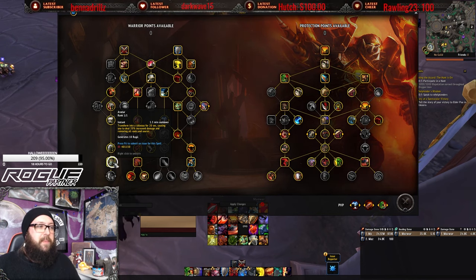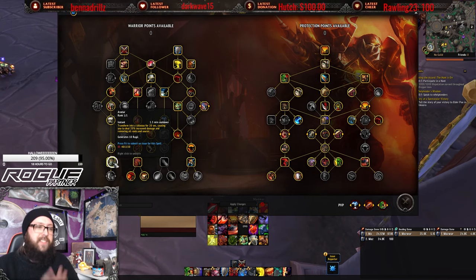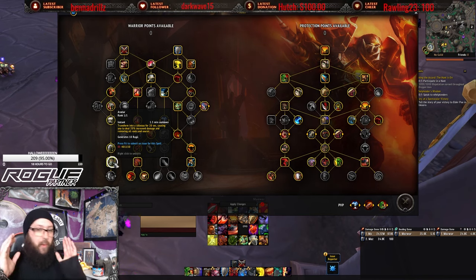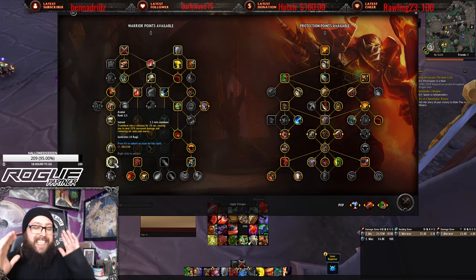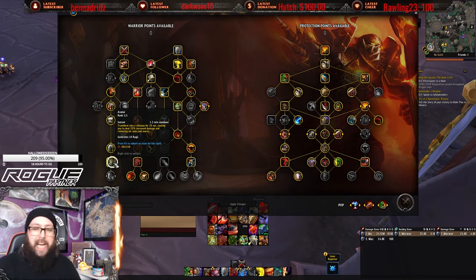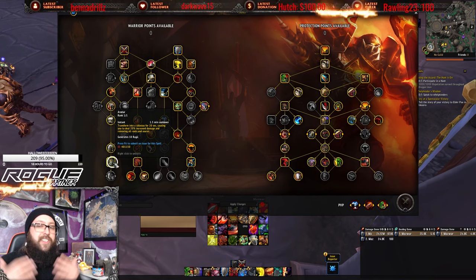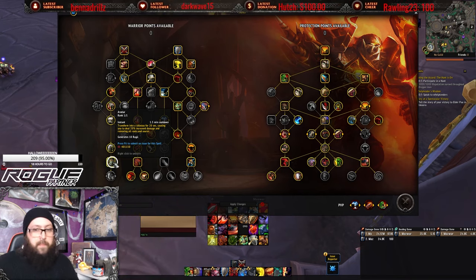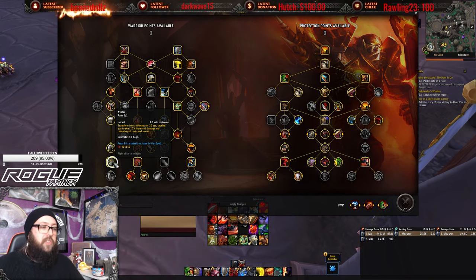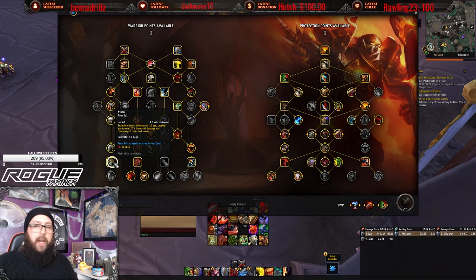That 20% increased damage is really good on a base cooldown of 1.5 minutes, and it's easily reduced to about 45-50 seconds when burning Rage. Burn Rage — that is the entire goal of Protection Warrior. You get so many offensive and defensive benefits that the more aggressively you play your Rage burn, as long as you upkeep Shield Block and Ignore Pain and Revenge, you'll be an absolute monster.